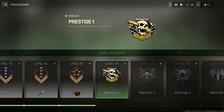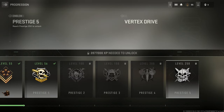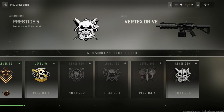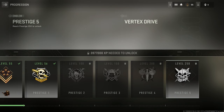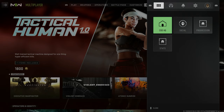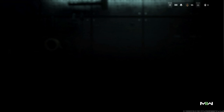Under progression, you can see that you should now be Prestige 1. It still shows 55 at the top right for me but it says Prestige 1 here — very confusing. Every 50 levels you'll hit a brand new prestige, and you can see those emblems right here as well, except for the last one which is showing a gun for some reason.